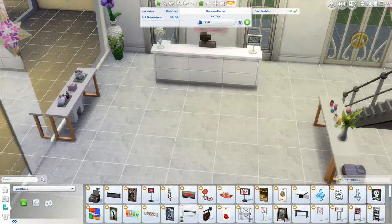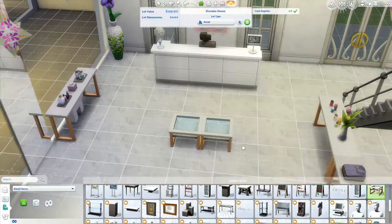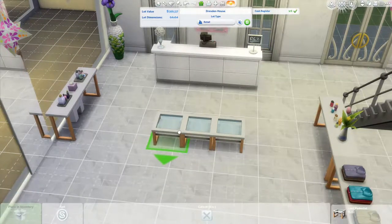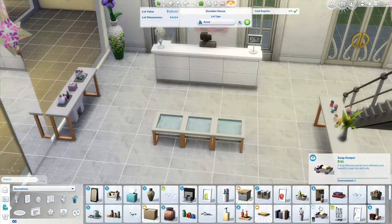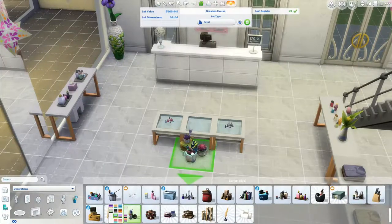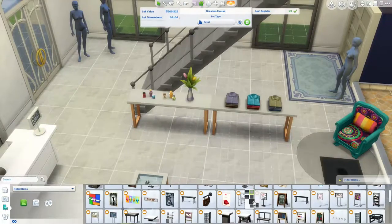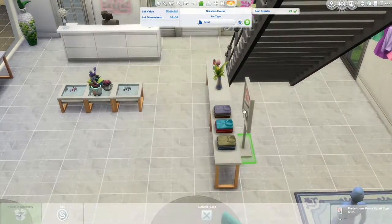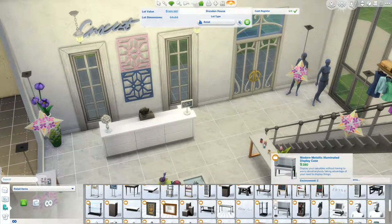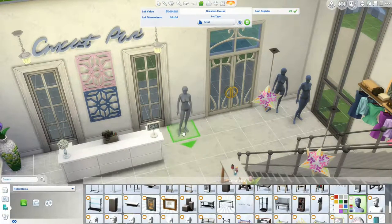I put stuff in the middle for impulse shopping, then we move upstairs in a little bit. On the tables I put nail polish — like a little girly display. Not that flowers are inherently feminine or masculine, I was just going with the aesthetic of the build. I thought it was more balanced that way, and the mannequins upstairs are blue, so that's kind of why I did that. At this point I actually move upstairs.